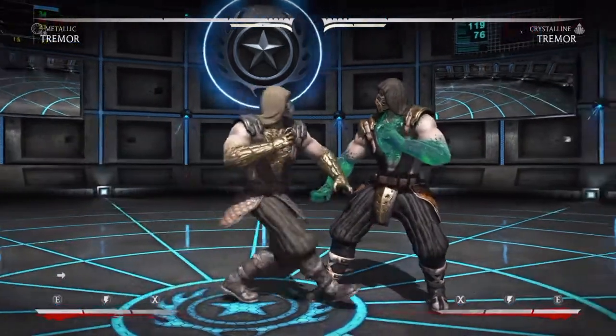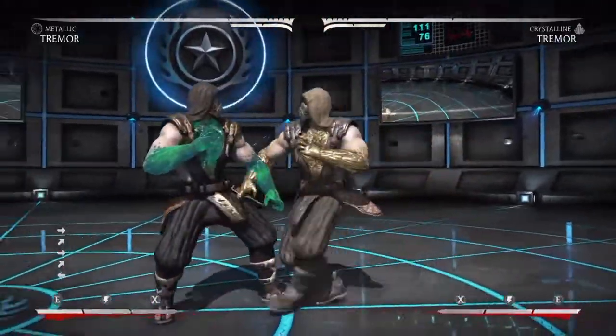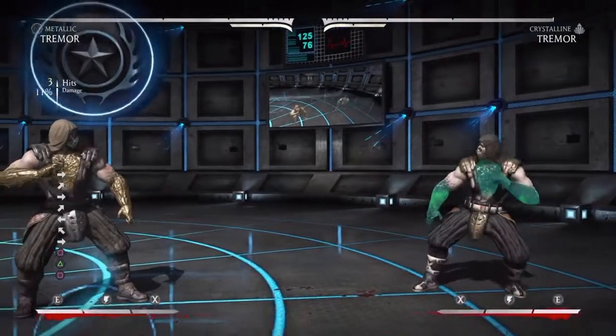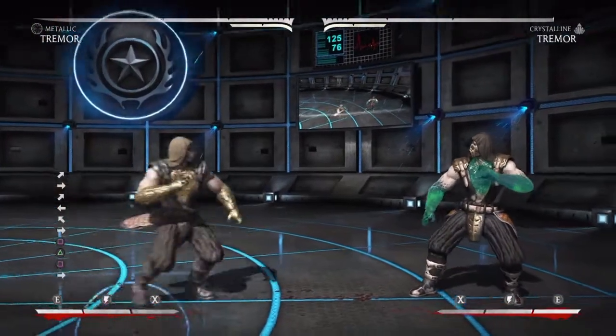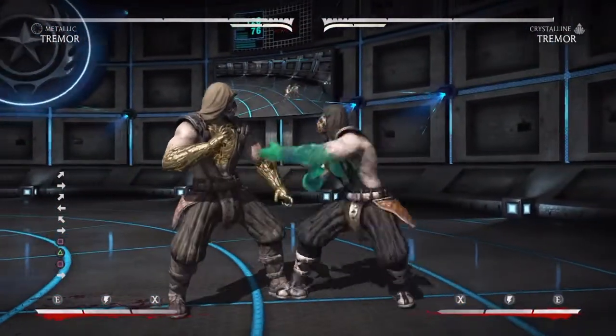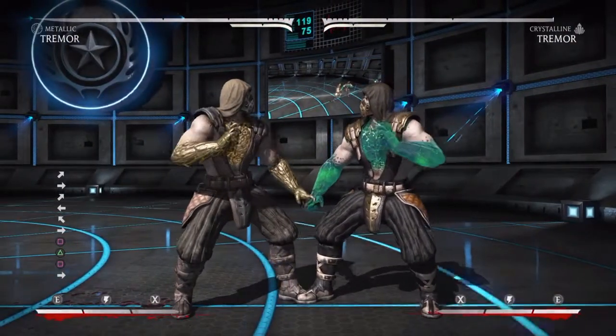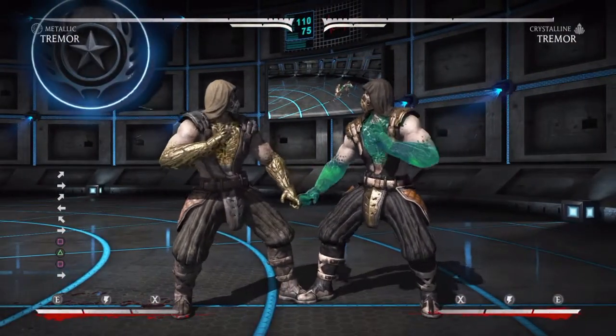First, you're going to hold the right button, or if you're on his side, the left button. You're going to press square, triangle, square, and then as soon as you let go of the square the second time, you want to press R2 and L2, and you do his Brutality.